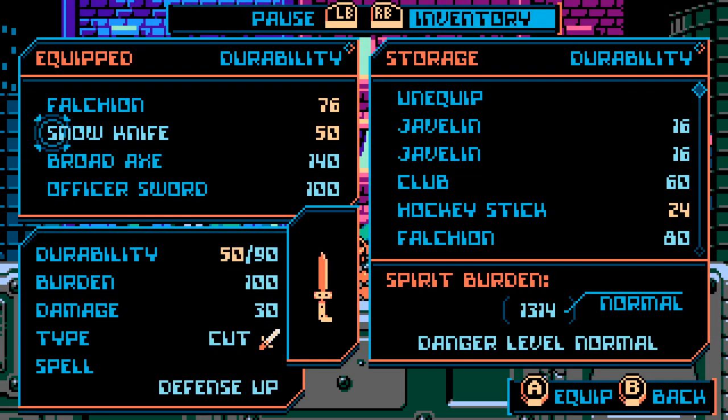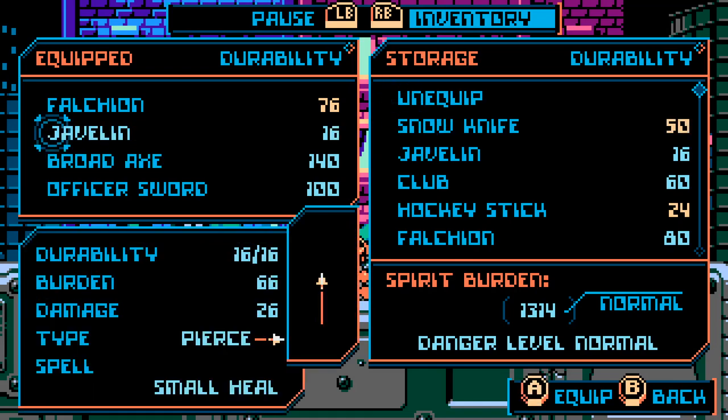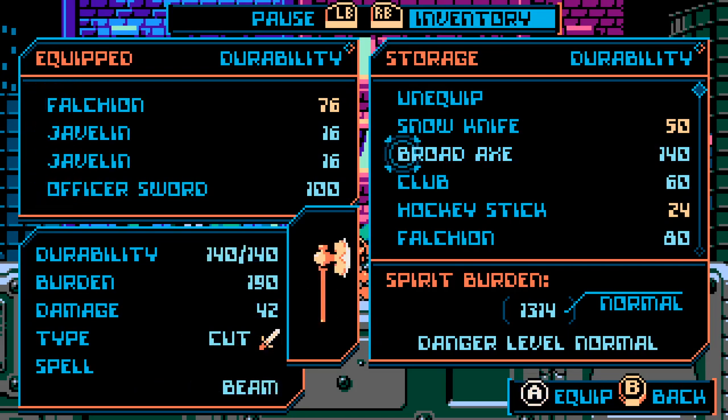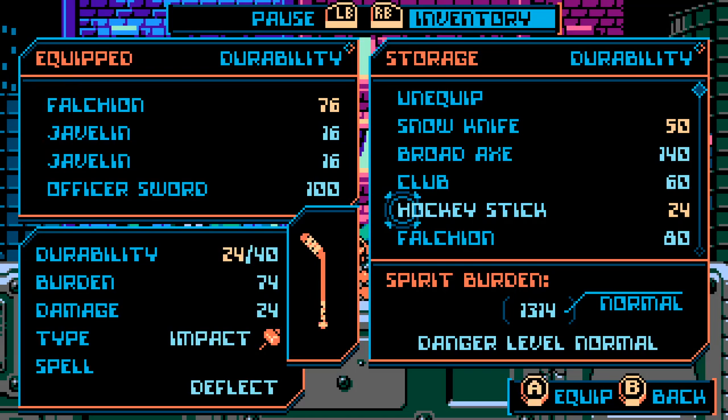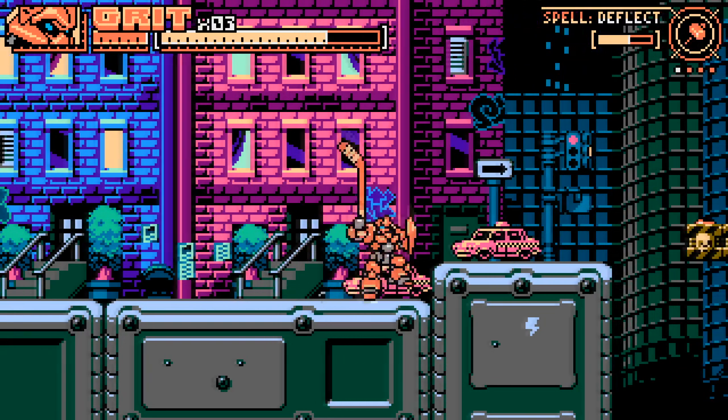So what weapons are we working with right now? We have the Snow Knife, which gives me Defense Up — I think I want to save that for a boss fight. Let's grab the Javelins, and I definitely want to save the Broad Axe for a boss fight too. Officer Sword is pretty good as well. Large Heal, Deflect — yeah, let's just get the Hockey Stick.